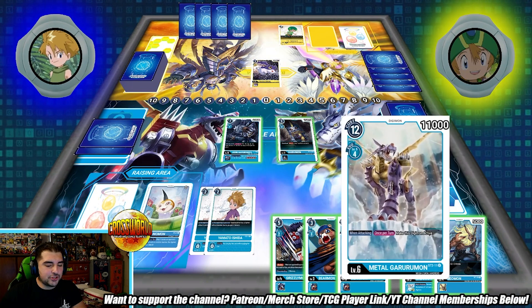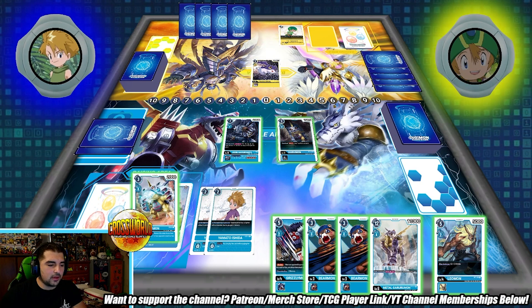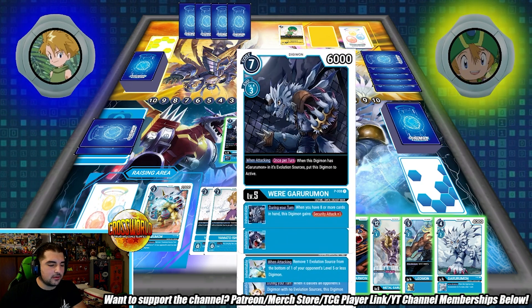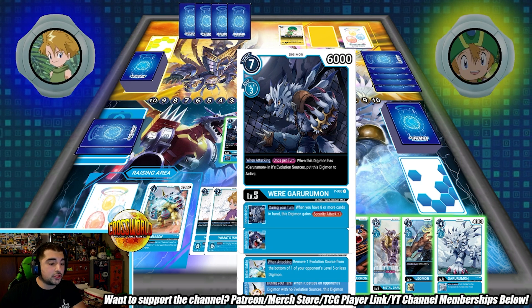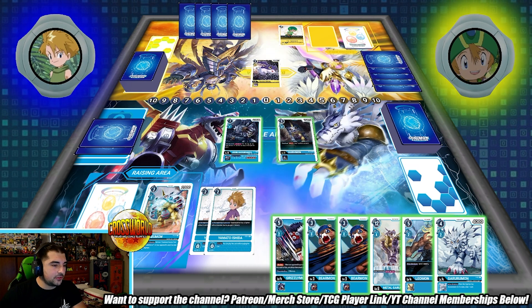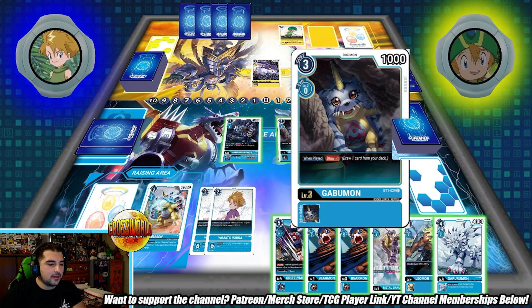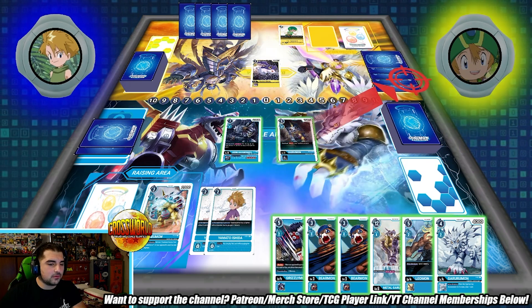We'll evolve Gobumon on top to get a free draw — that feels pretty good. I can start making another chain. This card says: 'While this Digimon has Garurumon in its evolution sources, put this Digimon to active.' I don't have that, which is a bit unfortunate. I think I want to make MetalGarurumon in my raising area rather than my battle area. Let's go right into the stack.